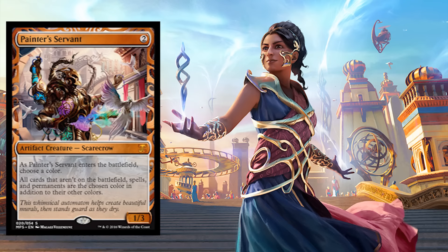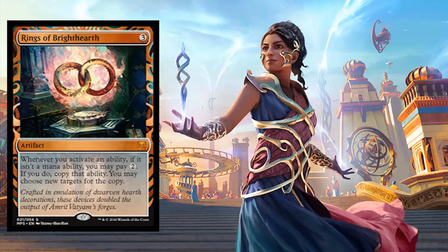Painter's Servant — choose a color. All cards that aren't on the battlefield, spells, and permanents are the chosen color in addition to their other colors. Powerful card. Rings of Brighthearth — three mana. Whenever you activate an ability, if it isn't a mana ability, you may pay two. If you do, copy that ability and you may choose new targets for that copy.